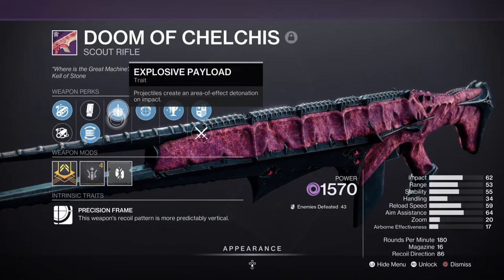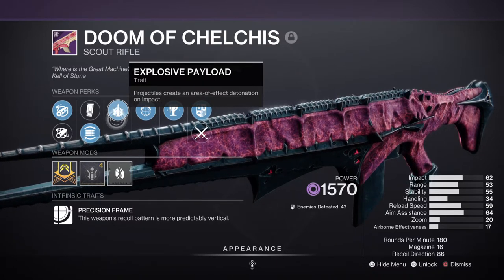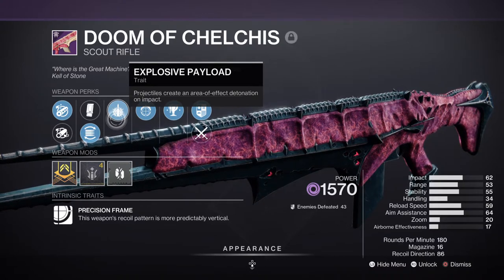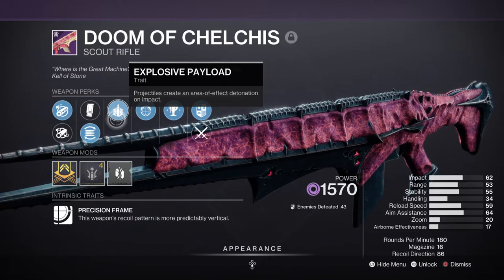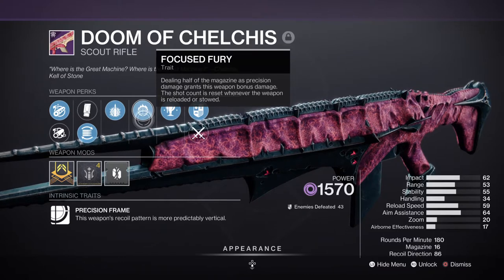Its perk pool is unique compared to many other scouts in game as it's the only one that can roll with Explosive Payload in its left column and then have a damage perk on the right column. If you were to have Explosive Payload and Frenzy together, you'll be getting around a 30% damage buff while in PvE content, and this is huge when playing end game content as you want that damage buff to take on yellow bars.